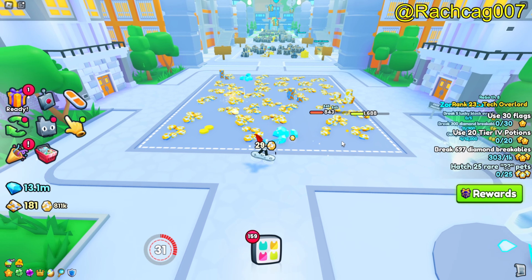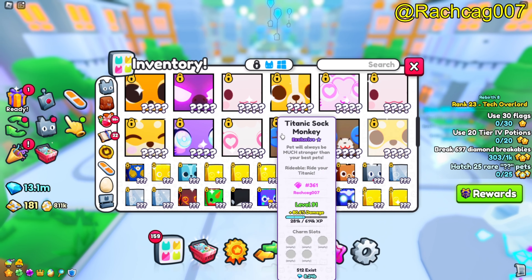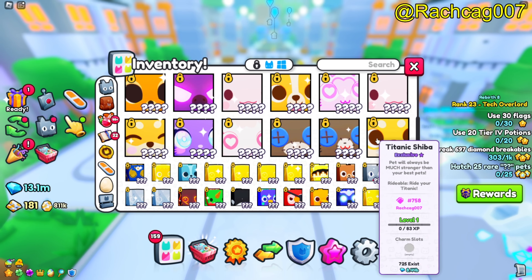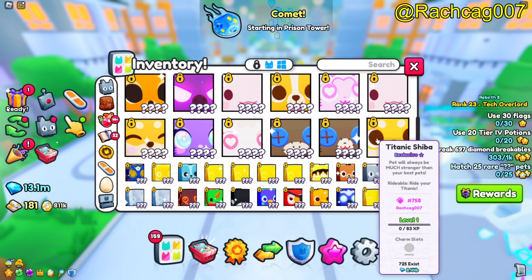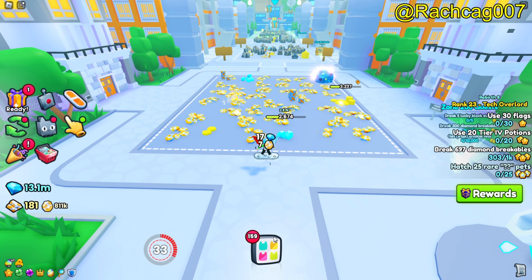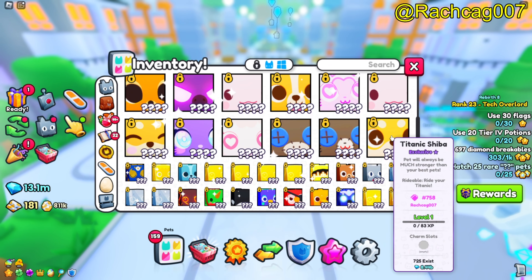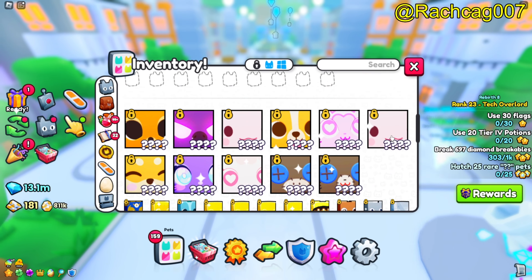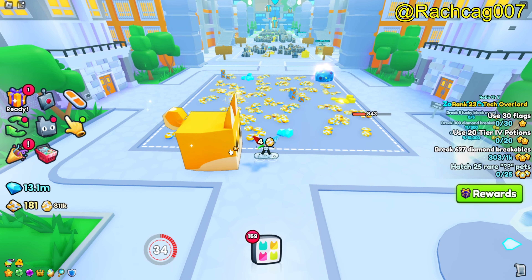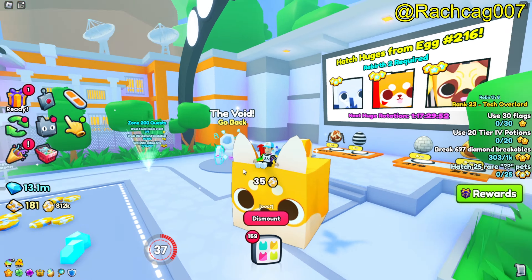Let's have a look at it. Oh, look at all these Titanics! It's exclusive, always much stronger than your best pets — 'reliable ride.' The Titanic — you can also ride it! Let's equip it. 725 exist, 8.44 billion power — wow! There it is, let's ride it! Isn't that cool?